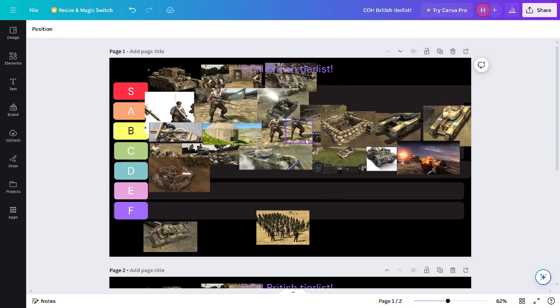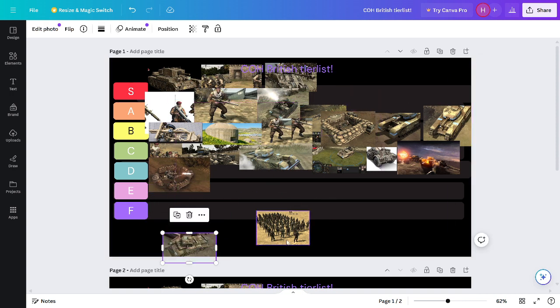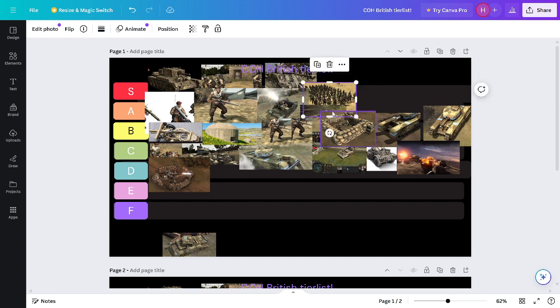All the British tanks, except for the Churchills, get to have a commander come out which boosts their sight range. The infantry section goes in A tier — they have really good infantry. You can get them rifle grenades for light vehicles and buildings. And finally you can get them Bren machine guns to make them shred through infantry.